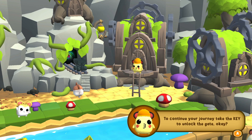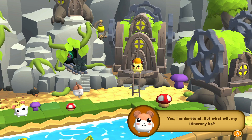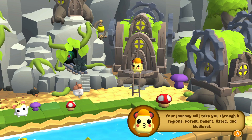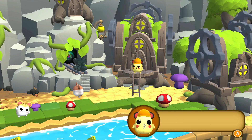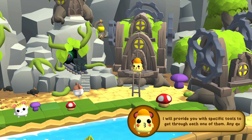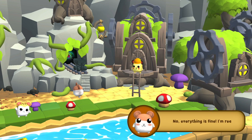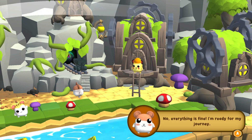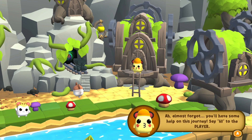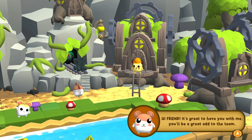The engineer continues: "To continue your journey, take the key to unlock the gate. Your journey will take you through four regions: Forest, Desert, Aztec, and Medieval. In each region, you will encounter different challenges, but don't worry — I will provide you with specific tools to get through each one." The hamster says he's ready. Then the engineer adds: "Almost forgot — you'll have some help on this journey. Say hi to the player." That's me! "Hi friend, it's great to have you with me."